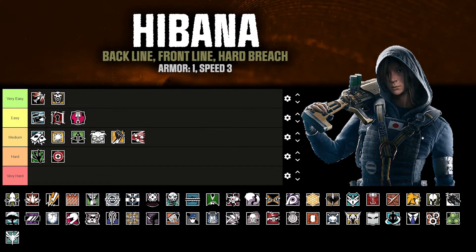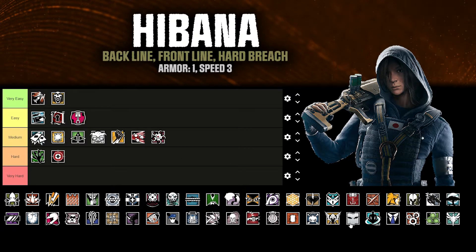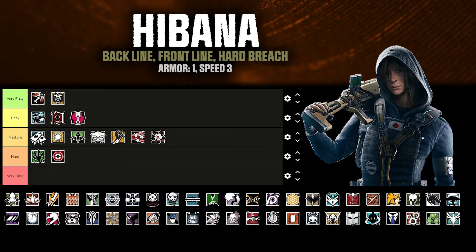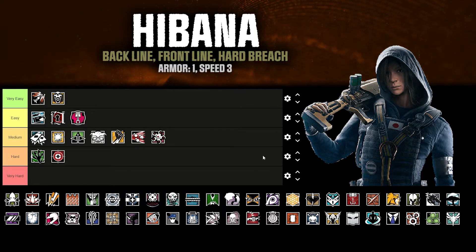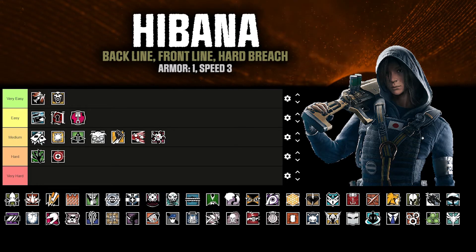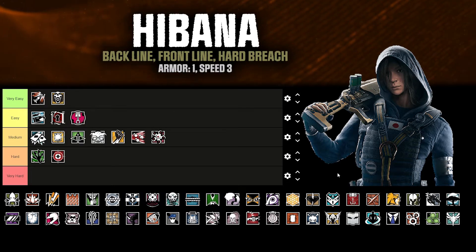Habana — another long-range hard breacher. I sort of put her in the same category as Ace. You've got to know what your breach gun does because you can change the amount — her X Kairos, you can shoot six, four, or two out depending on how much you need. She's definitely moved into medium since that update. Knowing what size you need requires a bit more map knowledge and game knowledge before you can fully utilize her. Her use is very specific — you're going for a certain effect, similar play style to Ace but a little bit more tactical and knowledge-dependent.